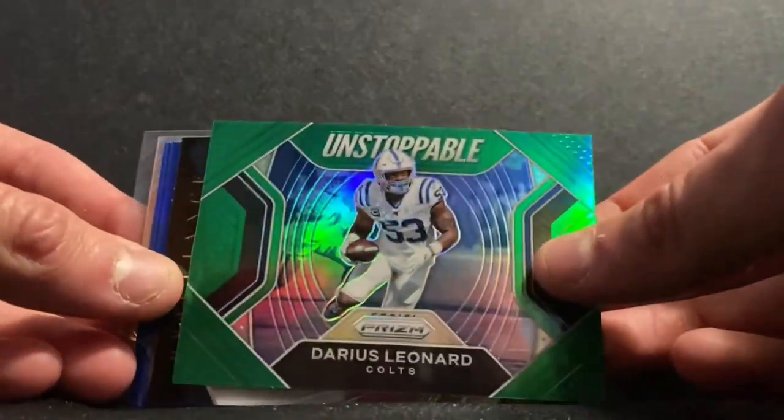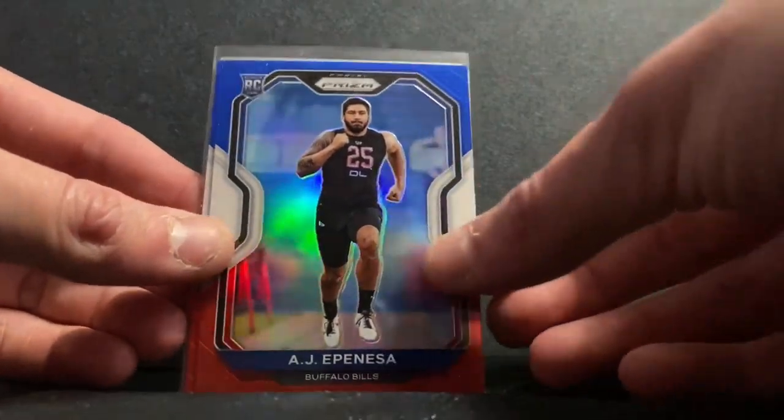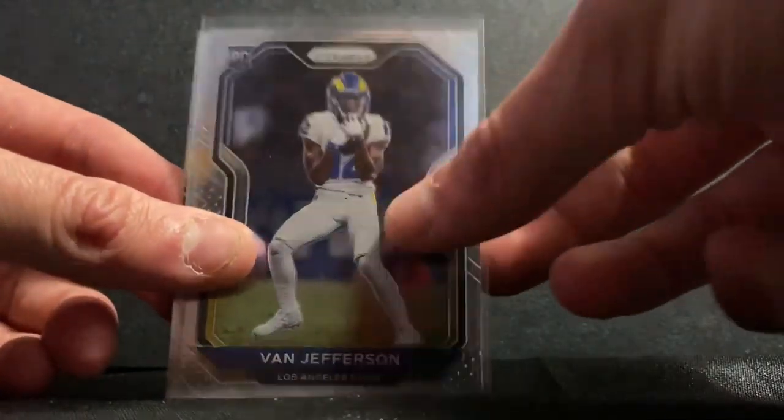Highlights were: Darius Leonard Unstoppable Green Brilliance, Ryan Tannehill, AJ Appensa red white and blue, Keegan Murray red white and blue, Aaron Donald red white and blue, Van Jefferson, and Keishon Vaughn. Thanks for watching — make sure to like and subscribe!